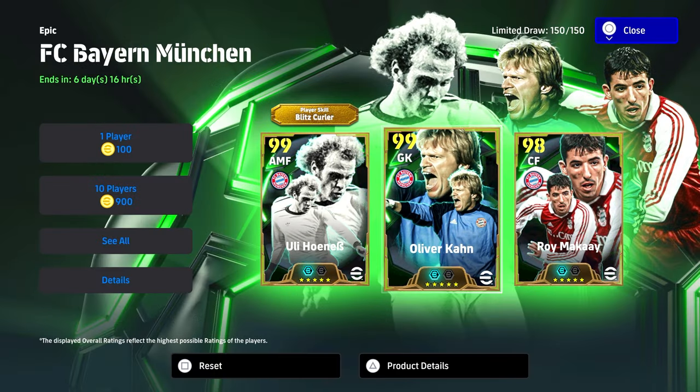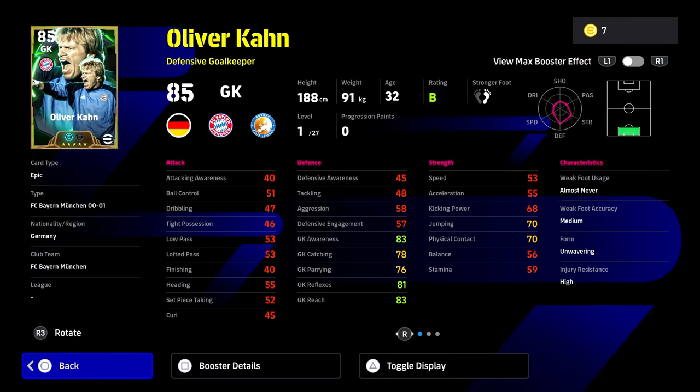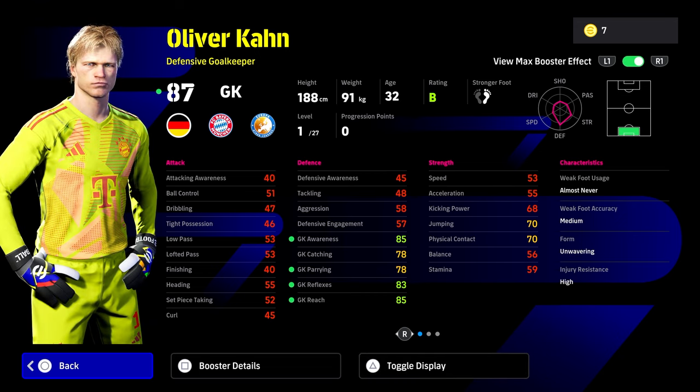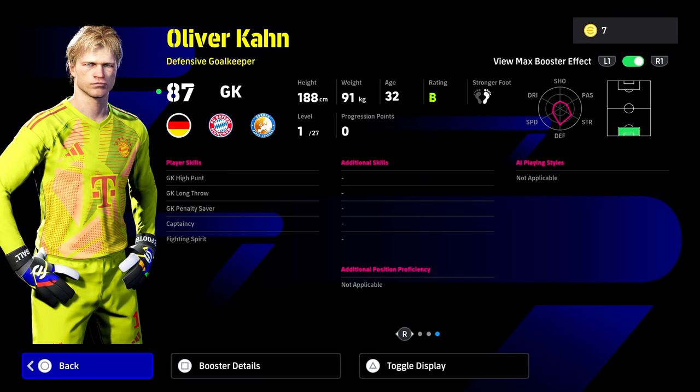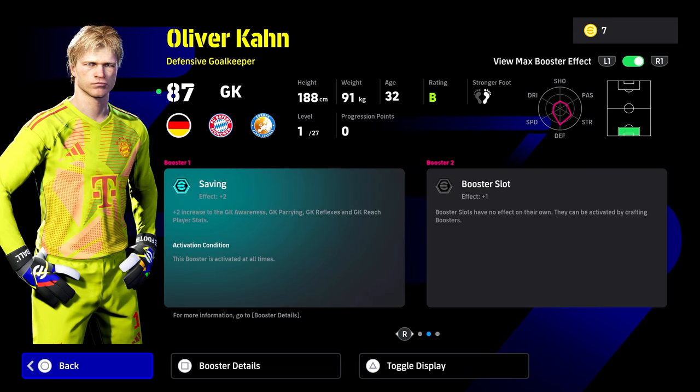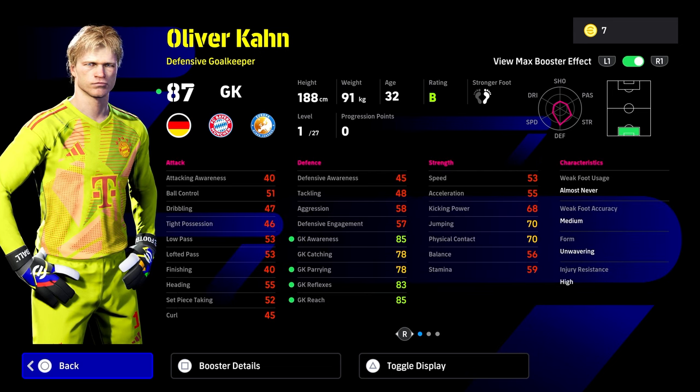Now with Oliver Kahn — I'll keep this short and sweet. McKay is going to be the same. Oliver Kahn looks like an absolute beast as well. He only has 27 levels. So if you have the older version of Kahn, or if you have a goalkeeper that's doing well for you, he will be a good player if you get him. But for me, with Petr Cech, I think Cech is just the best keeper in the game — so it's not going to make too much of a difference if I get him or not.